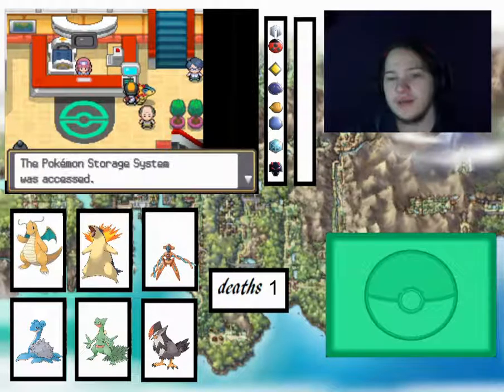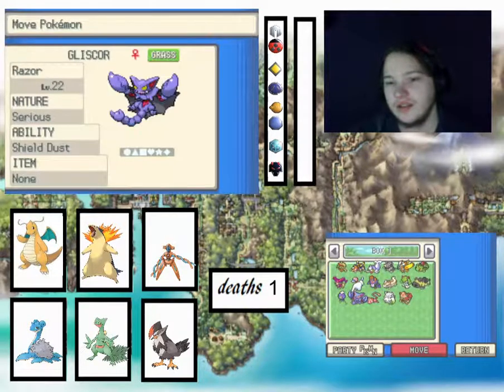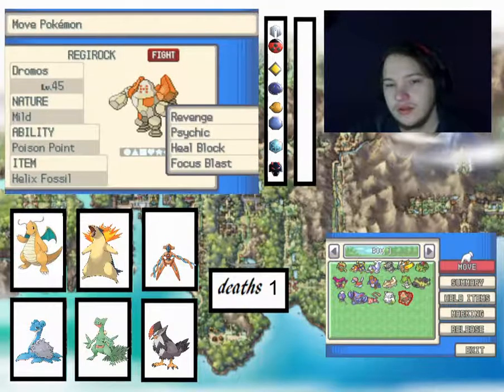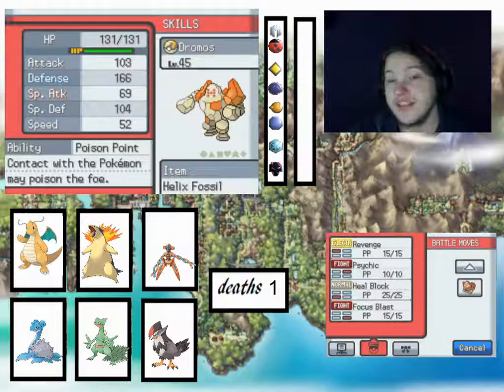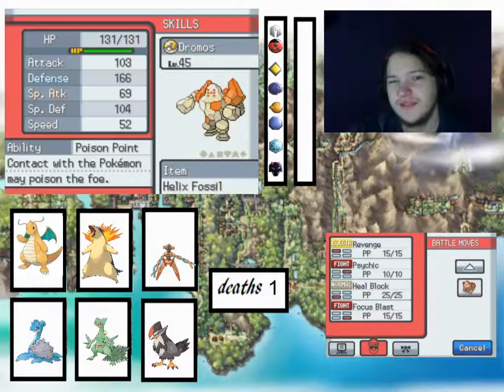It's not a terrible one — there are a lot worse it could have been. It's holding a Helix Fossil, and it has Poison Point — that's actually not terrible. It looks like it's up in defense, down in special attack, looking at the blue and red stats.